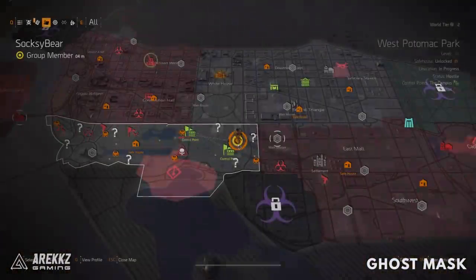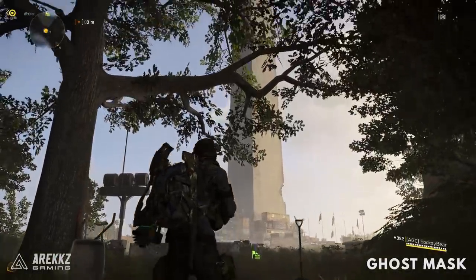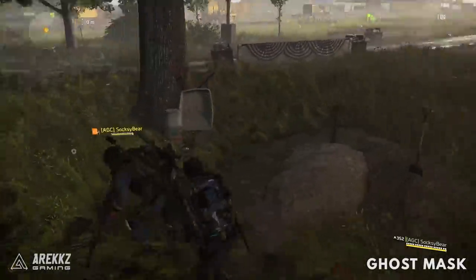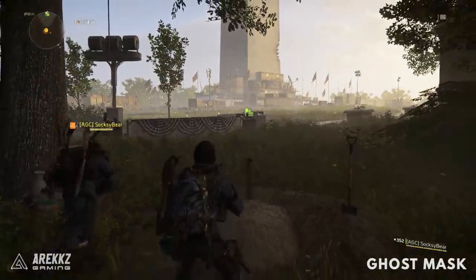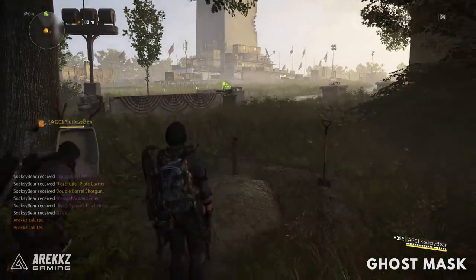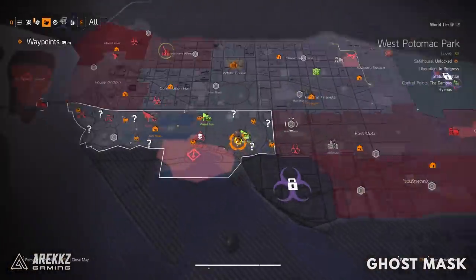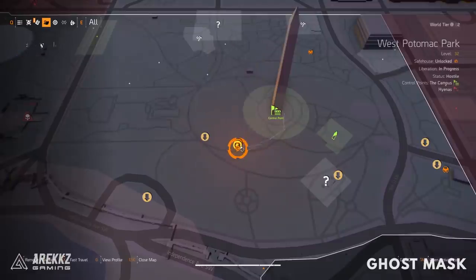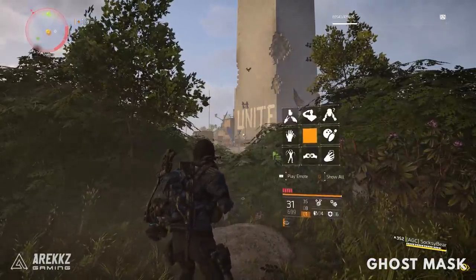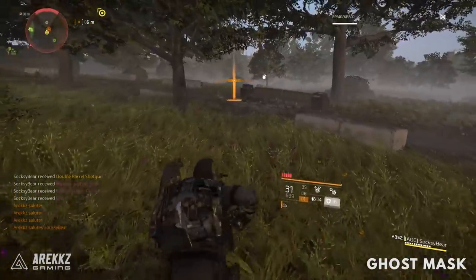For the second grave, go to the northeast of the monument and look towards the monument — you'll find another grave; the horizontal part of the cross has fallen off but it's still a grave. Same principle: salute and get the static. Note that the first time I saluted it didn't give static, so I repositioned and did it again. For the third, go to the southeast of the monument, face the monument, and you'll see the grave between two bushes. Salute, get the static.